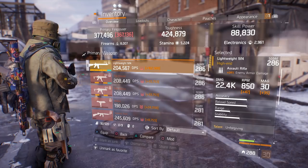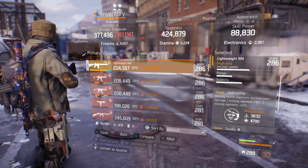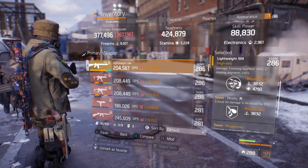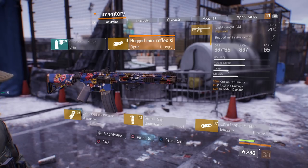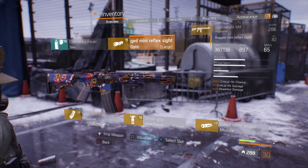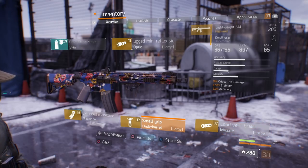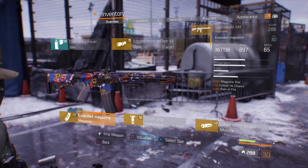For my secondary Lightweight M4, the enemy armor damage and base damage are the same at 22.4K. The talents are Unforgiving (missing health segments increase damage: one missing segment is +10%, two missing segments is +25%), Deadly (critical hit damage increased by 15%), and Responsive (damage increased by 10% when within 10 meters). Since I don't have Vicious on this one, I want more critical hit chance — so I'm running a reflex sight with 7.5% critical hit chance, 4% critical hit damage, and 6% headshot damage; a loud vent brake with 18% critical hit damage, 6% headshot damage, 3% critical hit chance; a small grip with 19% critical hit damage, 2.5% stability, 2% accuracy; and an extended magazine with magazine size, critical hit chance, and rate of fire.